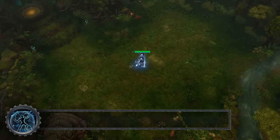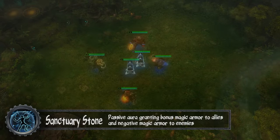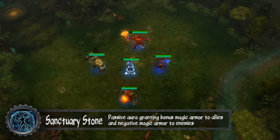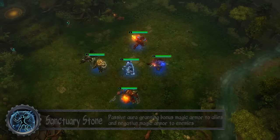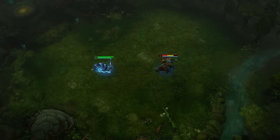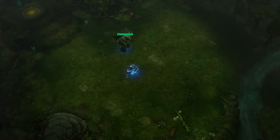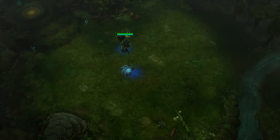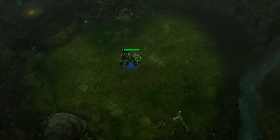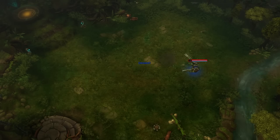Shellshock's third ability is Sanctuary Stone, a passive aura. At all times, Shellshock and his allies receive a boost to magic armor within 600 range of his position, while enemies in the zone are debuffed and lose magic armor. If Shellshock is killed, his shell remains in play and can be picked up by allies or enemies to gain the aura for 30 seconds.